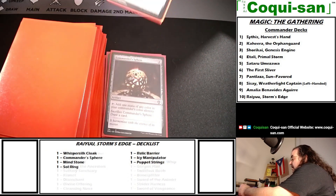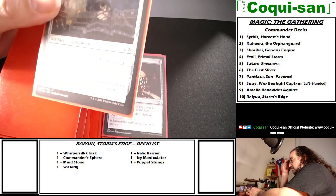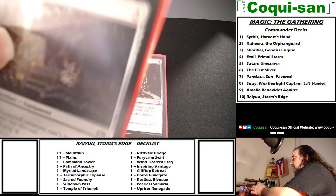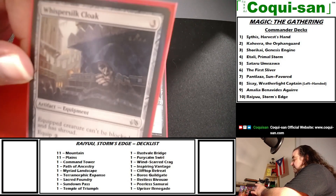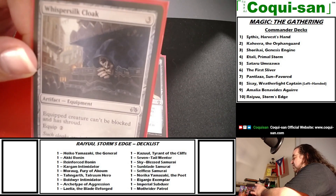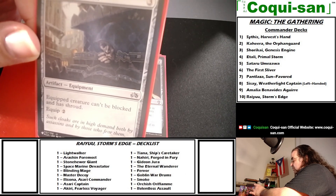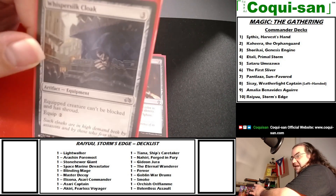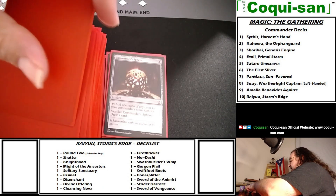I got this one from a convention mystery pack at my local game shop — Whispersilk Cloak costs three mana, two to equip; equipped creature can't be blocked and has shroud. Great for the samurai especially when they attack alone and trigger those synergies. Now it's time for the mana rocks.